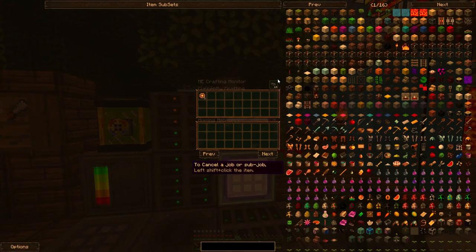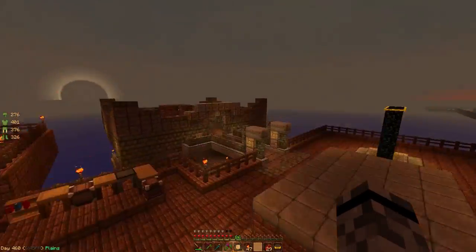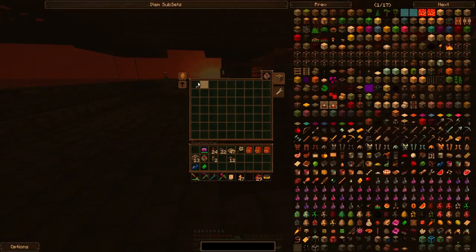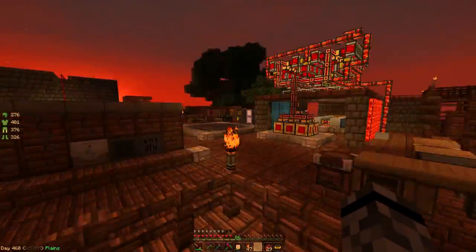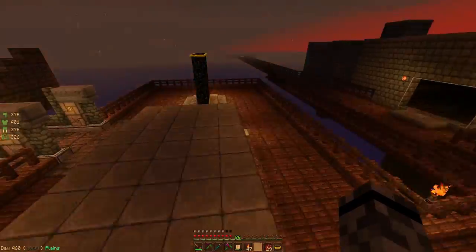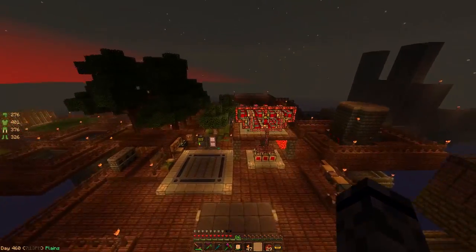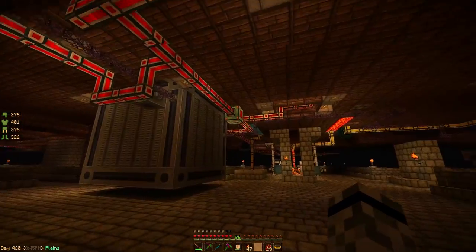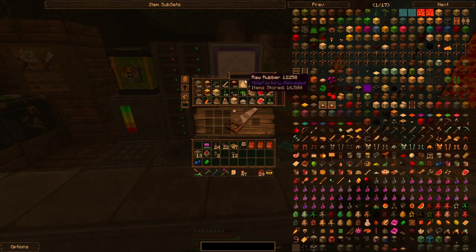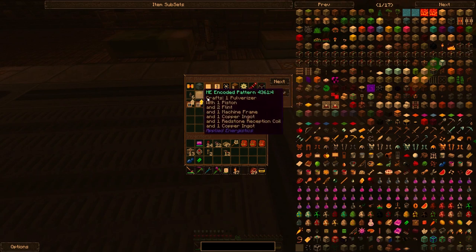I wanted to show you a hang-up we're having: two recipes are trying to use the same furnace and it's really jamming up my crafting. I've set up a chest to hold 256 glass. To solve this, I'm going to set up a separate dedicated network of furnaces for all our AE recipes. Instead of waiting for stuff to craft, I'm going to set up another system — not another subnetwork, but a separate furnace management system.